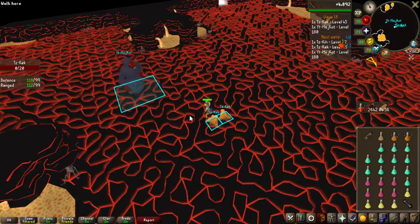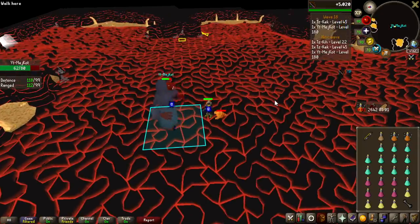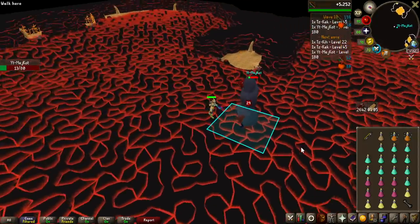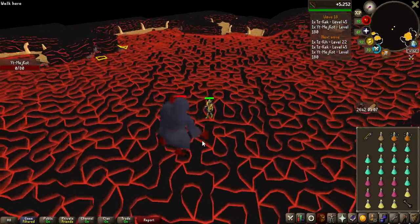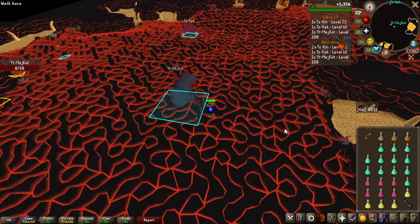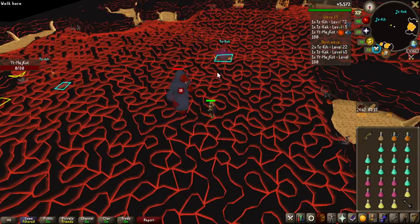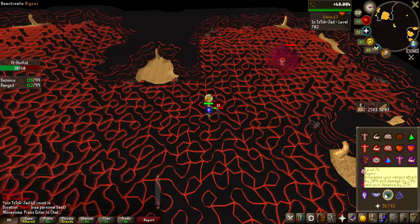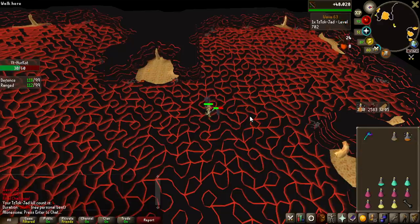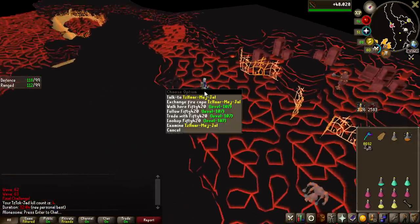On top of the Ring of Suffering, I am also now bringing Bastion Potions, which is a ranged potion that also gives a defense potion boost. With that, I can basically tank the melees — they can definitely still hit me, but not nearly as often as before, which is really nice for AFKing this. And with the Ring of Suffering we had a new personal best, so I think this is definitely the ring I'm going to be using.